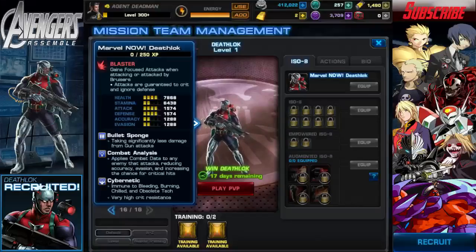His passives include: Bullet Sponge, taking significantly less damage from gun attacks; Combat Analysis, which applies combat data to any enemy that attacks, reducing accuracy and evasion and increasing the chance for critical hits; Cybernetic, making him immune to bleeding, burning, chilled, and obsolete tech; and very high crit resistance.